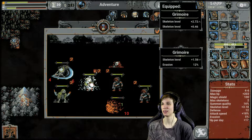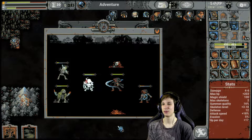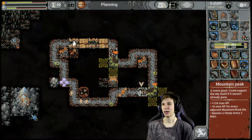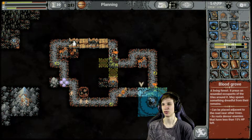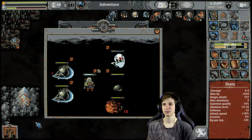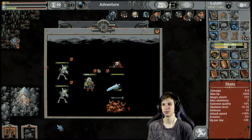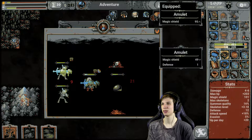We finally got something better out of that — the first better quality skeleton that we got. None of these placements for the blood growth is any good for me. I'm gonna wait for the placement — maybe I get that somewhere else where it might be helpful. What do we have here? Attack speed, evasion, skeleton level — no. Magic shield and defense — if anything I want more magic shield.